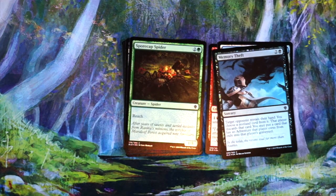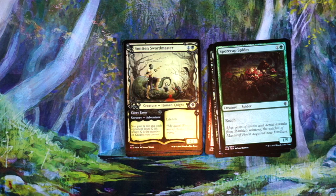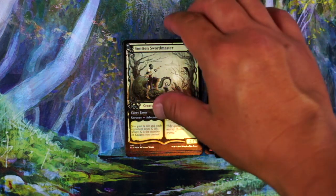Spore Cap Spider — I played with this, it's another fine card. It blocks for days, it can block flyers, but also not going to first pick it — it's just filler. Smitten Swordmaster — I like this card. It's adventure, it's good if you got a bunch of knights. Sometimes you just ping them for one. And then two mana for a two-two with lifelink — Child of Night, I'll play that. Not going to first pick it though.